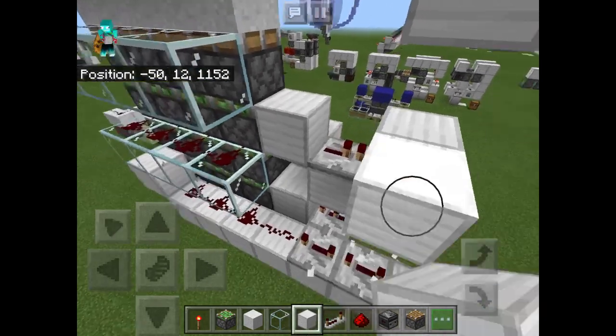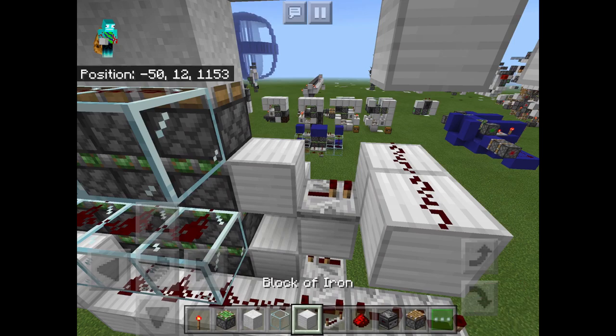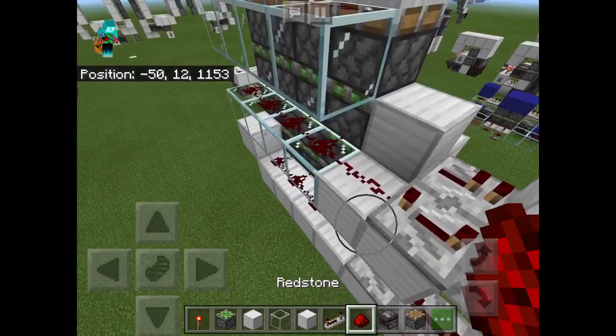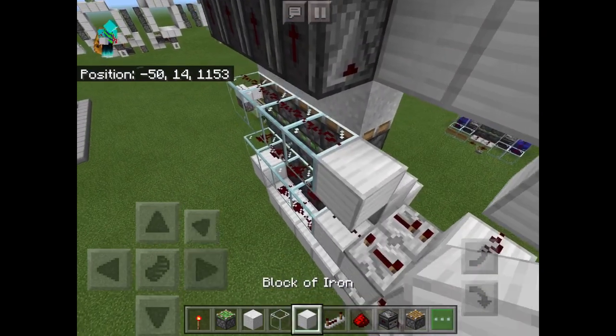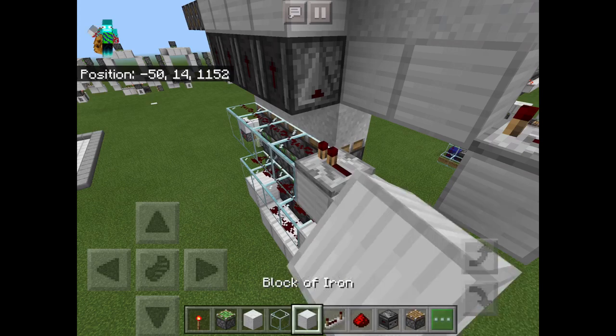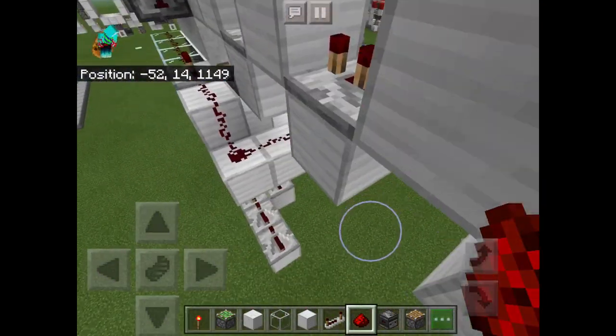Now if that's done, you can place two blocks with redstone dust on top of them, another block, and your repeater set to four ticks of delay. Place a block right there with some redstone dust on top of it. Up here, what you're going to do is you're going to place a block, a repeater set to one tick of delay, a block right there, and some more redstone dust.